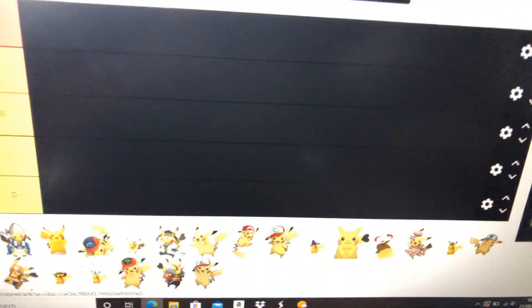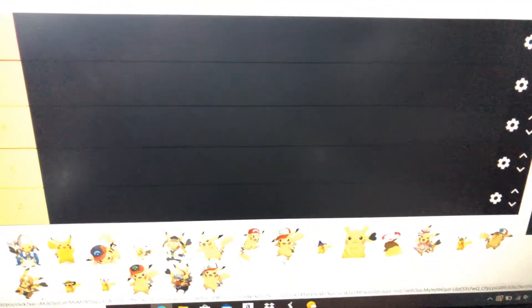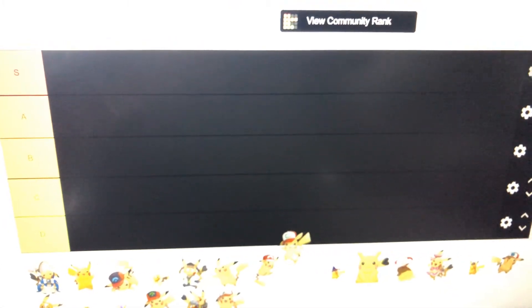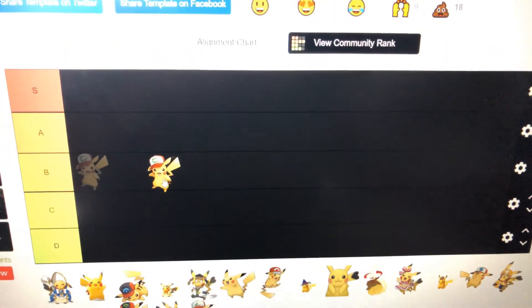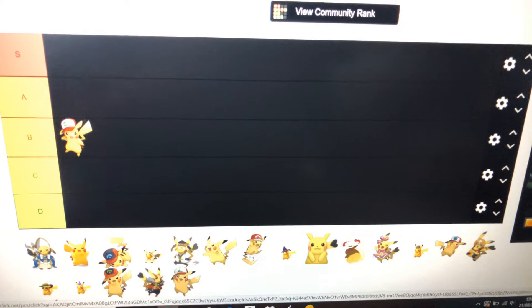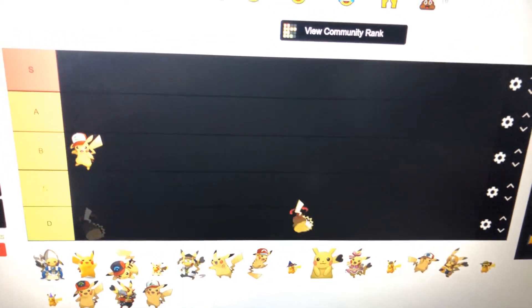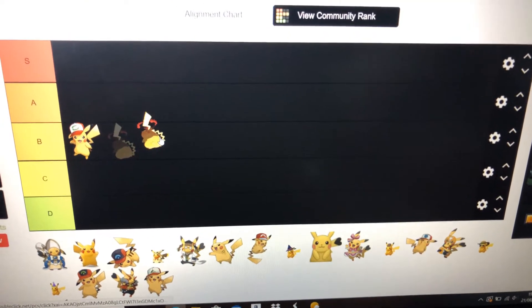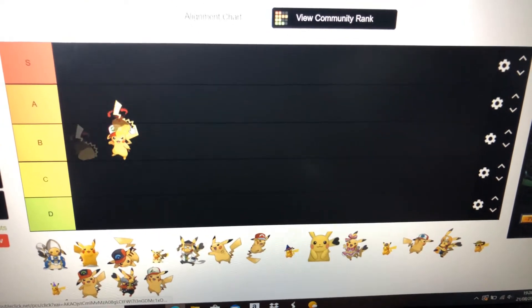Okay, so the first one is going to be Movie Cap Pikachu. I'm going to start with B — 10 out of 10. Then I'm going to do our T-Maps. I mean, Pikachu, okay, so that goes in for B tier.